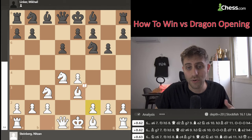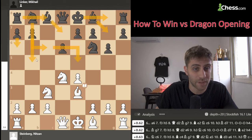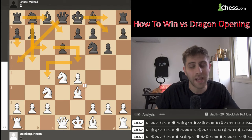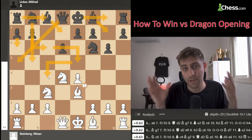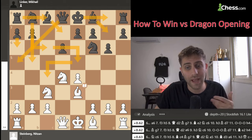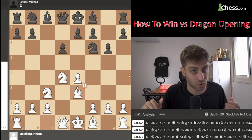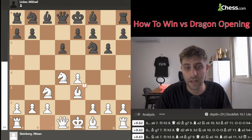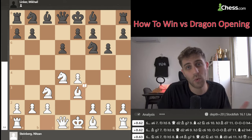Black really wants to play Bg7 with short castle and try to attack on the queenside - something around Nc6, Bd7, Rc8, Ne5, a6, b5, Qa5, Nc4, something like that. So white tries to attack on the kingside while black attacks on the queenside. White will castle long while black castles short - it will be very interesting to see who attacks first and brings checkmate, because that player will win the game.